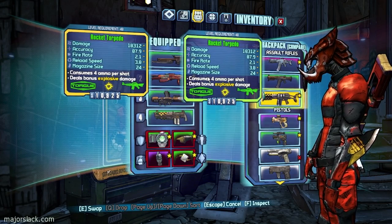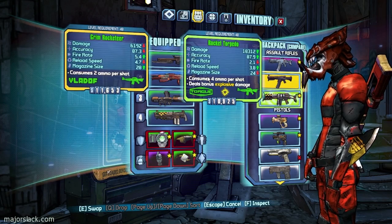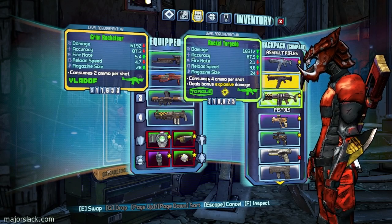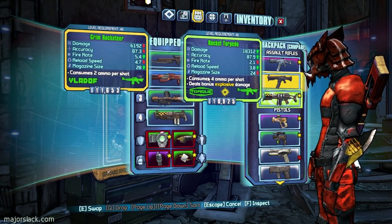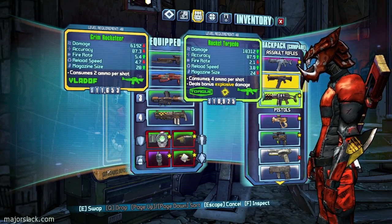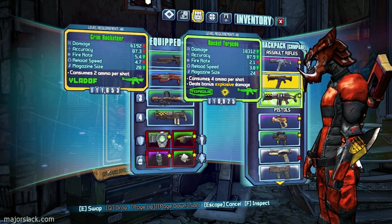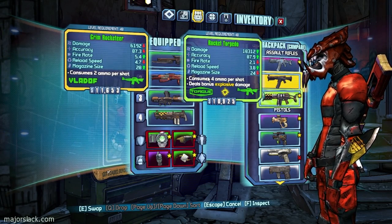This is gonna measure up against something else we just collected — this thing here, the Grim Rocketeer. I totally forgot about this rocket torpedo. I believe the rocket torpedo is going to outdo it. These are pretty close. Alright, stats on the Grim Rocketeer: 6192 times 5.4.